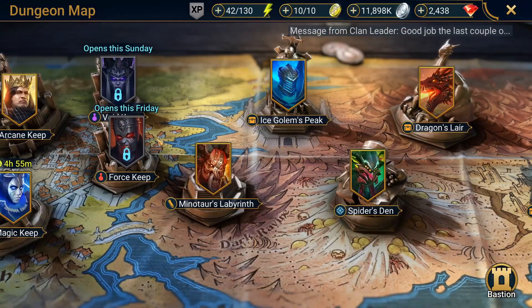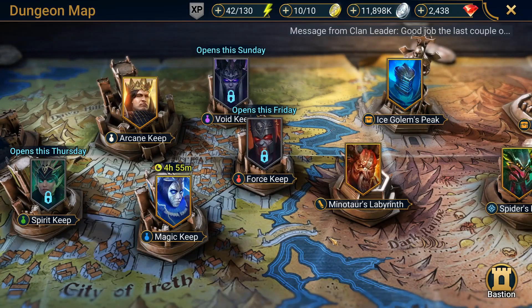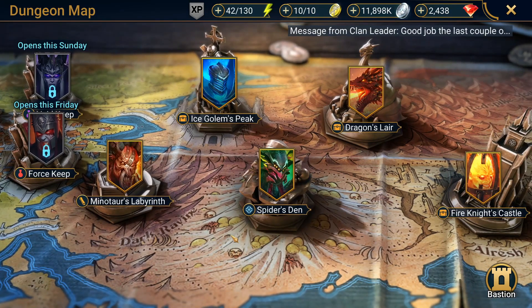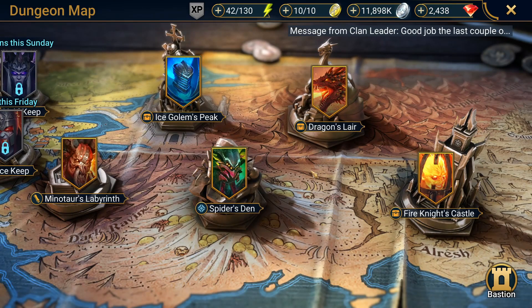As far as dungeons go, she'll be good in all of the keep and in minotaurs, though you don't necessarily need her there as she's not one of your fastest champions. But the three dungeons she can really come into and make a difference are Ice Golem, Dragon, and Spider's Den. I don't see her having much use at all in the Fire Knight, so we're not bringing her in there today.